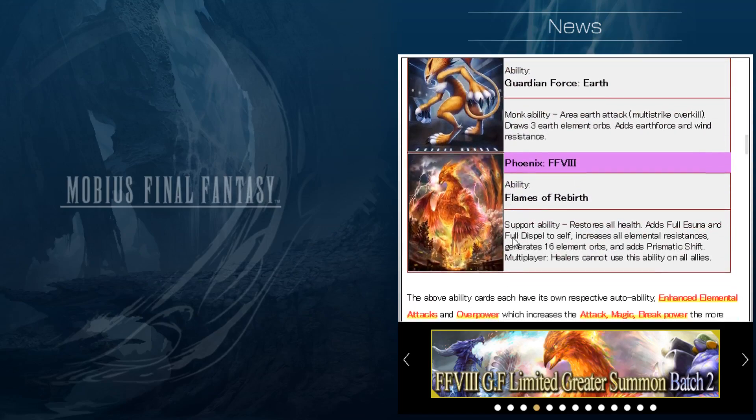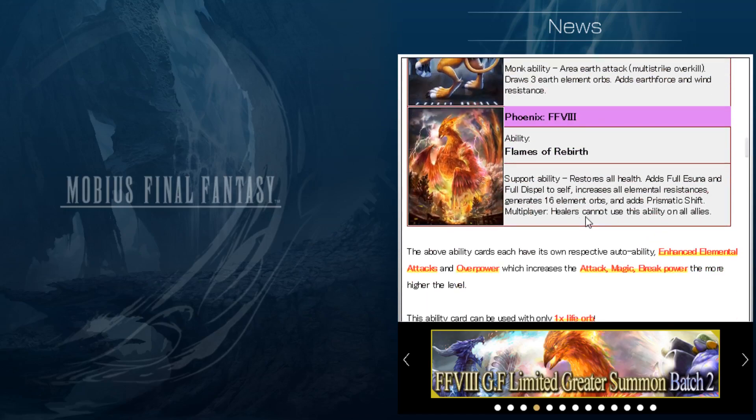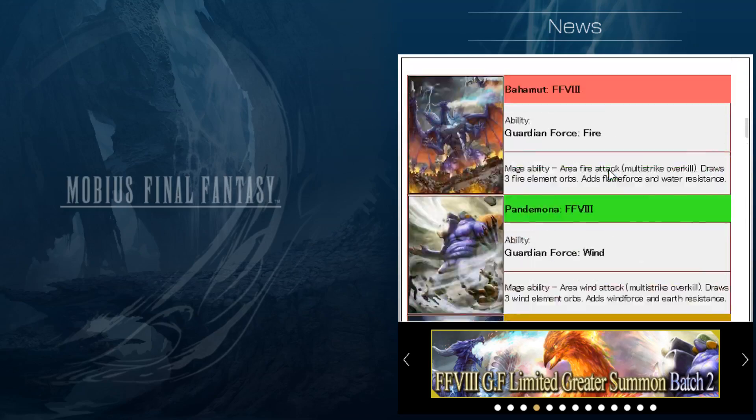There's also the Phoenix card which is pretty nice to have — restores all health, full Esuna, full dispel to self, and you get stacks of elemental resistance. Honestly pretty dang good card. It does say healers cannot use this ability on all allies, so I think everybody would have to have their own version of it. We'll have to see what abilities transfer to party members in multiplayer.